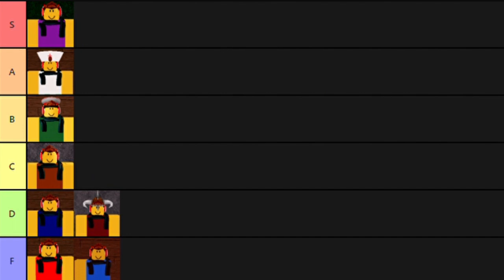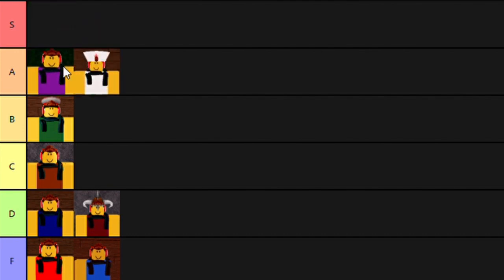After looking at the tier list after making it for a few minutes, I realized that the council should only be A tier, because it costs $2,000. I totally forgot about that for some reason.